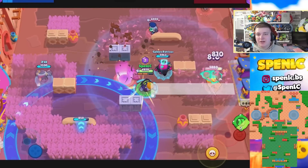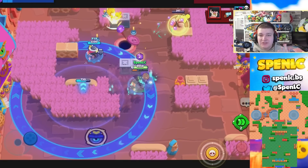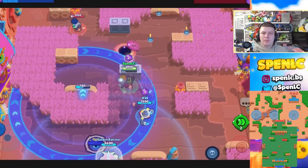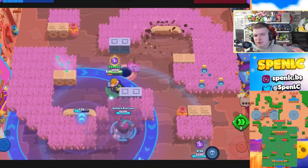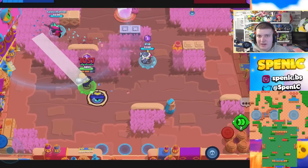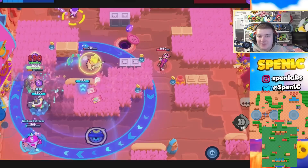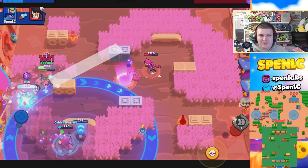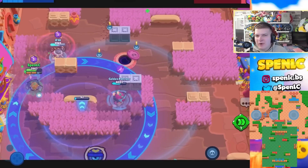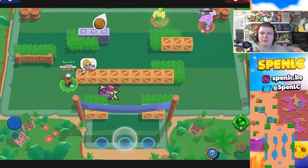Next up is Stu. He can be used on a lot of different maps, but a few in particular are really good. Split is a really good map for Stu — with the breakthrough gadget and being able to get your super so easily from people running onto the zone, he becomes a really lethal assassin. Open Zone as well — with his turret and the ability to chain supers while staying in the zone, it's really annoying for enemies. Backyard is another passive map where Stu gets a lot of value.